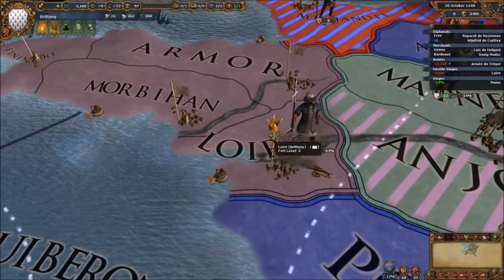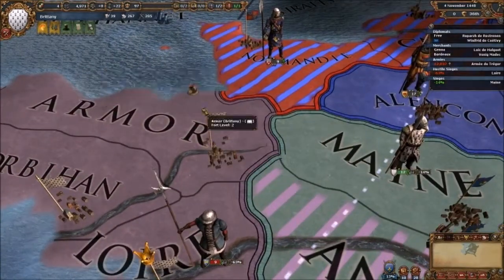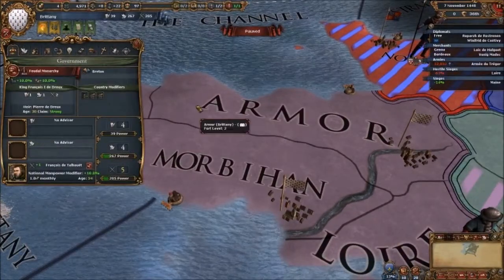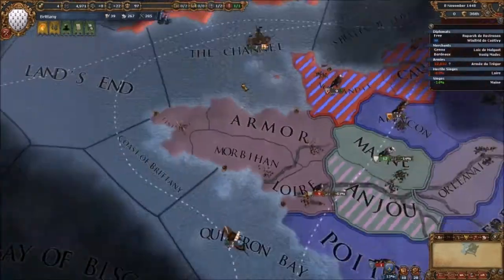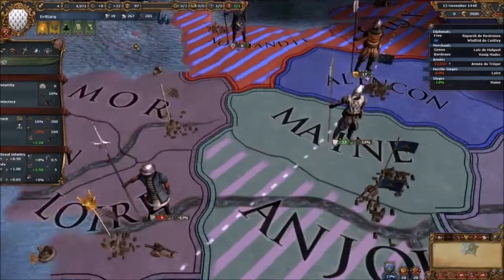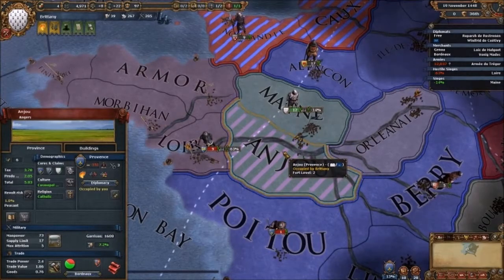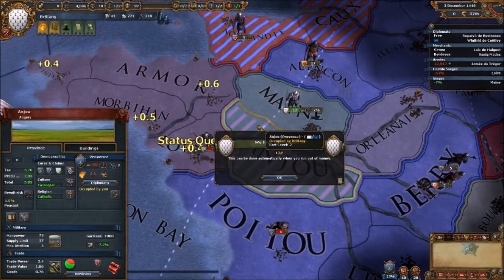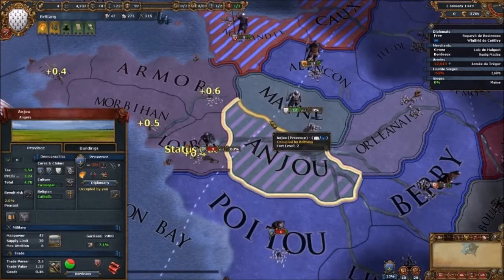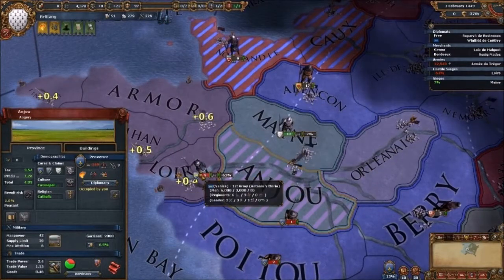We may not have any defence against France. We'll take Maine — invade Maine and then deal with Venice. Why is our capital so exposed? We should move it to our main province. If France takes our capital we get a big morale drop. The capital is the one with the little crown. Taking out another loan — we need to sort out the economy.